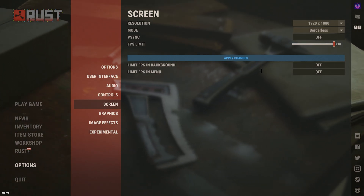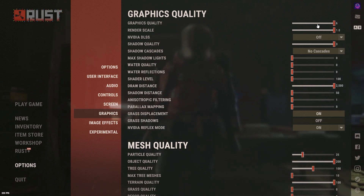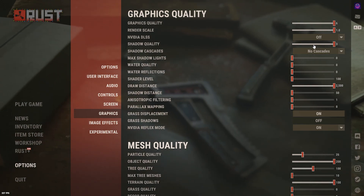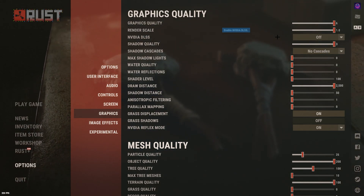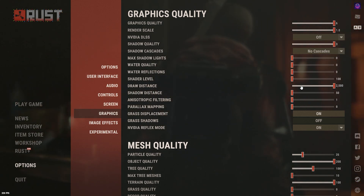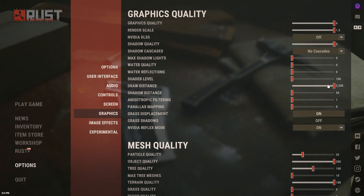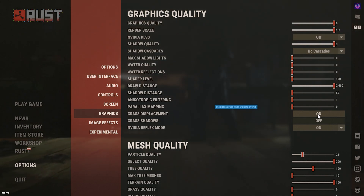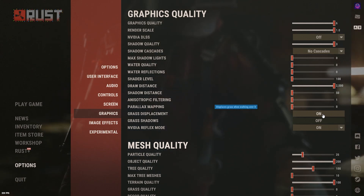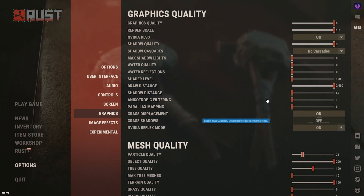You can change the quality settings depending on your computer, ranging from about three to six — once you go below three it starts looking pretty bad. I have my shadows all the way up because I like how they look and it doesn't really affect FPS too much. You want render distance at max, and I'd recommend having grass on so you can spot items like guns on the ground. Reflex mode instead of 'on plus boost' is better — I've seen that recommended in a lot of places.